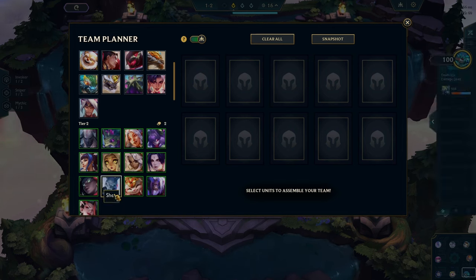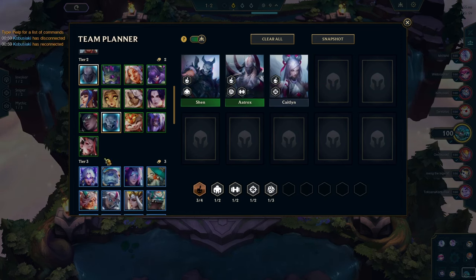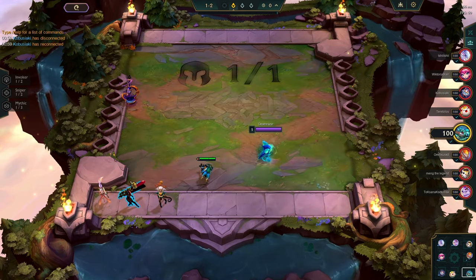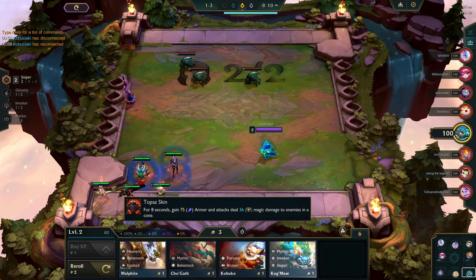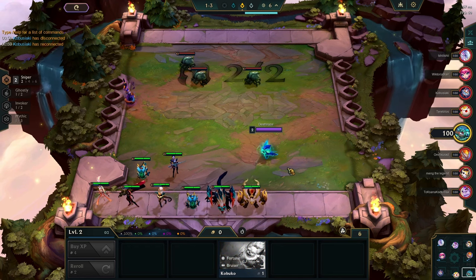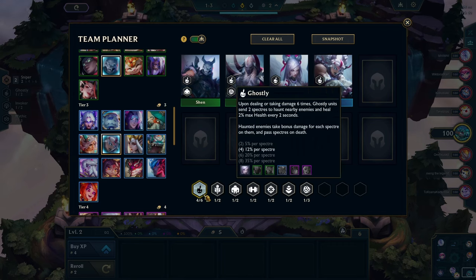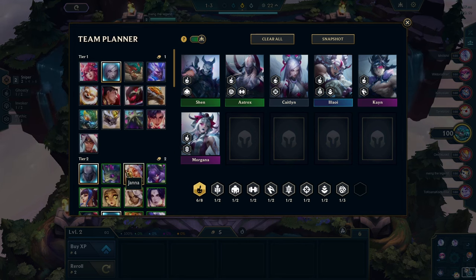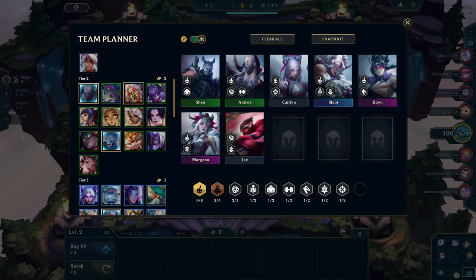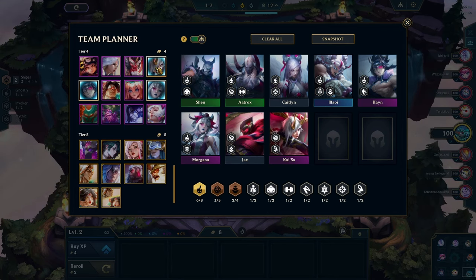You basically go: who goes to units? Where are all of them? Okay, we need the Katelyn. We don't need any of those units — let's add this guy: Kane and Morgana.